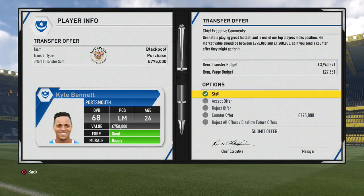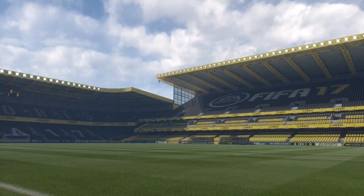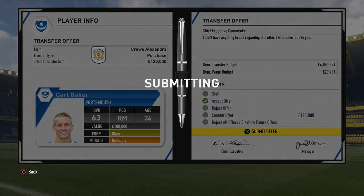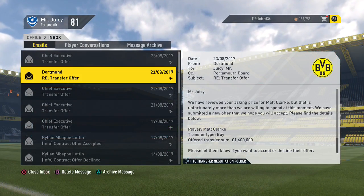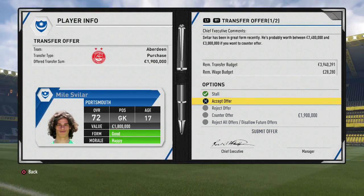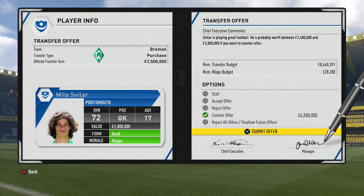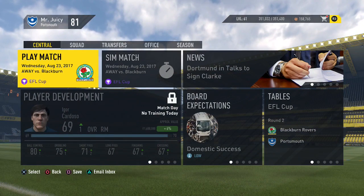We've got a transfer offer for Carl Bennett, our captain, to go to Blackpool — we're going to say no. Unless they're going to pay stupid money for him, we are not going to let our captain go. We've got another offer for Carl Baker for £120,000 — we're going to straight-out accept it because we need the money for Loughton and he's 34 years old and his stats are starting to decrease. We've also got a bid from Dortmund of £1.6 million for Clarke — we're saying no, we want £2.6 million. And we've got a bid of £1.9 million for Svila — we want around £4.9 million as we know Aberdeen won't match that. There's also a bid of £2.5 million for Svila from Werder Bremen — we're not going to let him go. Well, I suppose £4.5 million might be good enough and we could bring in another goalkeeper, but we're not sure.